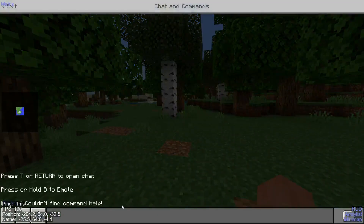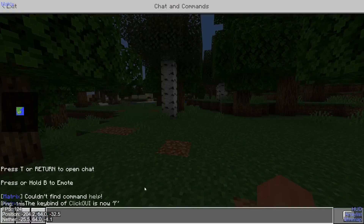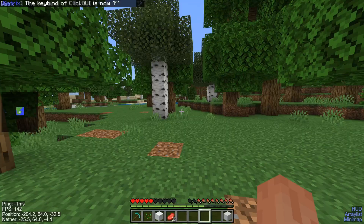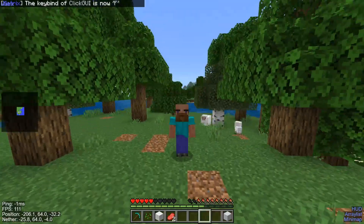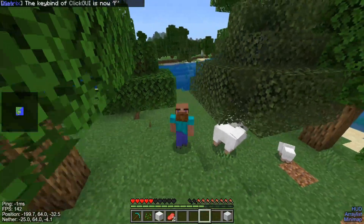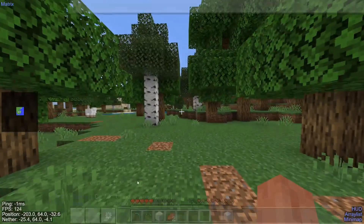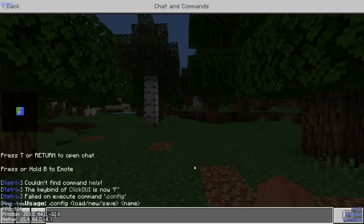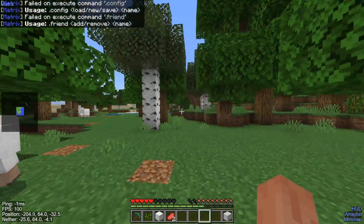Anyways, of course, it doesn't let us down on the commands. Although apparently there is no help command — like that's kind of a trend nowadays. But of course, we can still use stuff like .bind, click GUI, and then F over here. And now I can press on F to open and close the click GUI instead of the Insert button, which I know some of you guys don't have on your keyboard. So that is how to rebind that. Of course, all the other commands work as well. We've got the .config command, the .friend command — you guys know how it is.